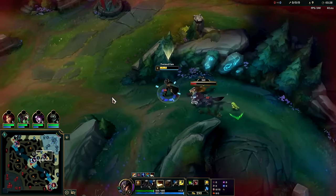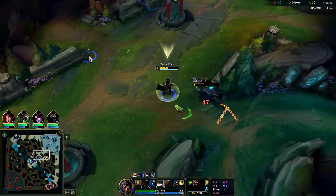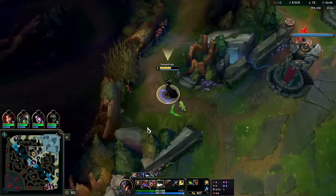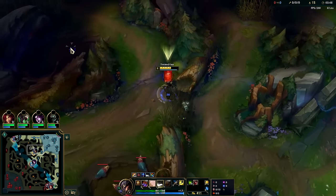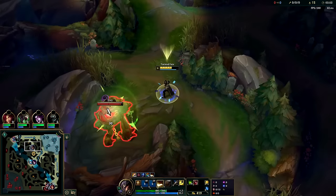We can look to gank — I think a four-camp clear is about right. We'll take red buff, smite it, and go top side. We don't want to over-clear early on; I don't think there's any need for it.